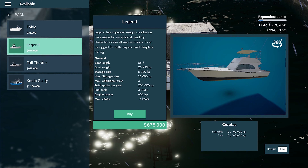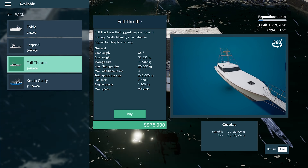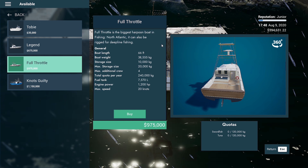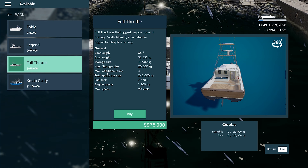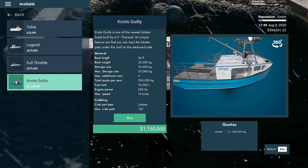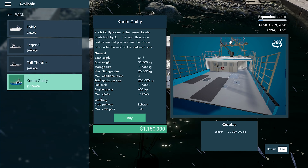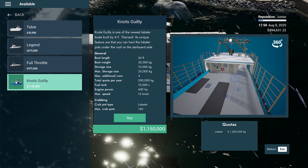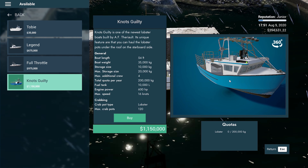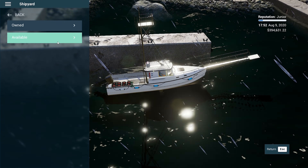Harpoon and deep line fishing. The Full Throttle is the biggest harpoon boat in Fishing North Atlantic and can also be rigged for deep line fishing. We'll have to buy that one day. Additional crew of four knots. The Guilty — it's one of the newest lobster boats built by AF Thorell, with the unique feature that you can haul the lobster pots under the roof on the starboard side. Interesting — so it pretty much just fishes for lobster.